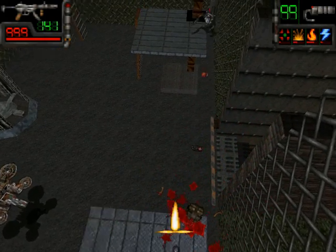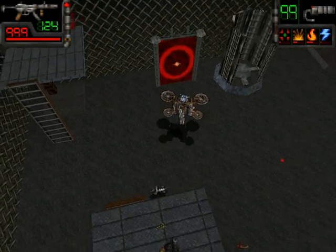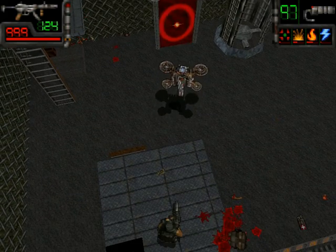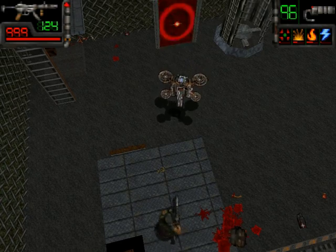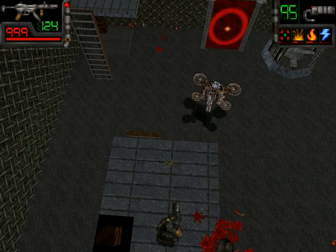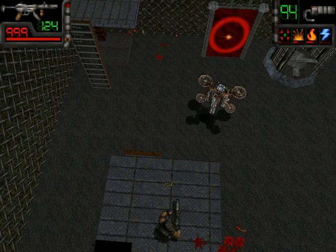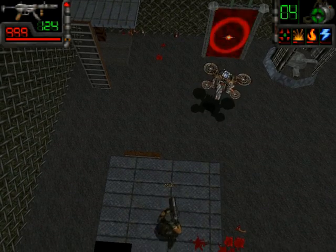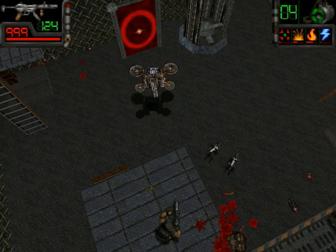Okay, first thing we have to do is disable those guys. Second thing — we have to crouch. I forgot how to crouch. Which button did I bind crouch to? I can't remember. Was it Q? No. Okay anyway, we're out of his range.